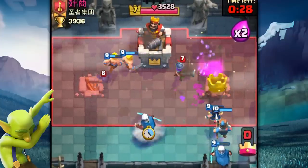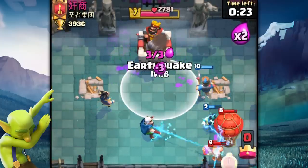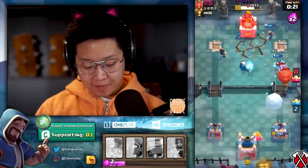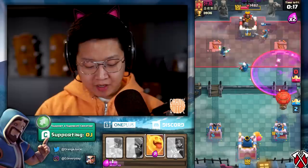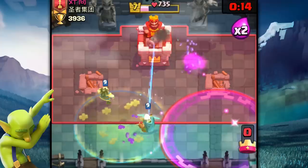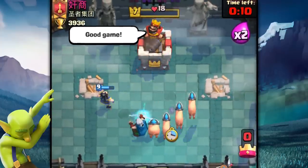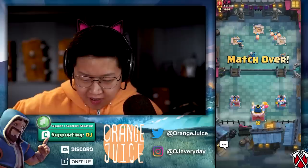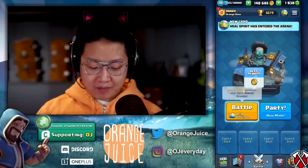I put the Electro Wizard on the left side. Should I Royal delivery that? Yeah, alright. I tank for the Magic Archer. These are terrible battles. I love taking candies from babies, but this is just brutal.